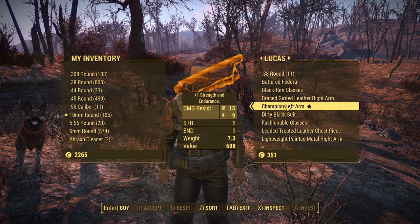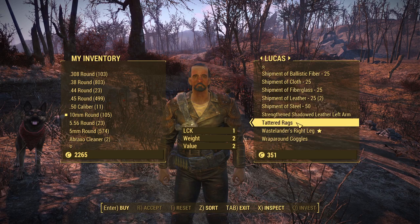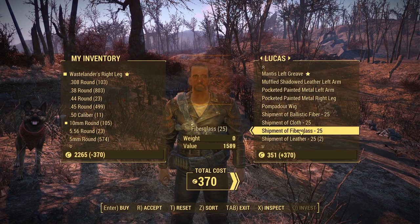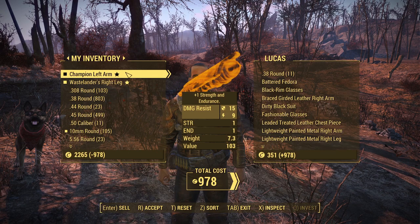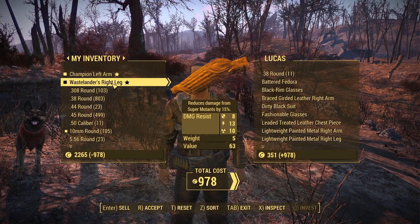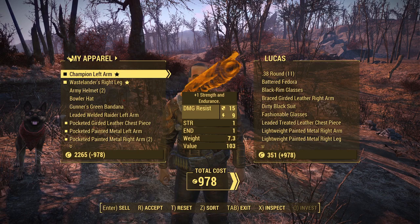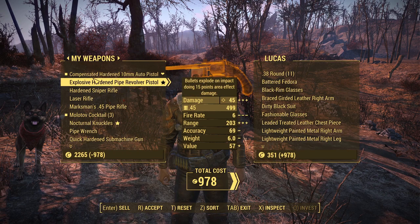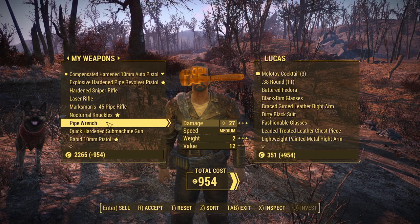He had the special stuff — 608 and 307. I guess I can buy both. I can't get the really expensive one, obviously. Plus one strength and endurance, reduces damage from super mutants by 15%. Let's go ahead. Can we sell anything to this man? Sell a few Molotovs, sell a Piper inch — I don't want it.